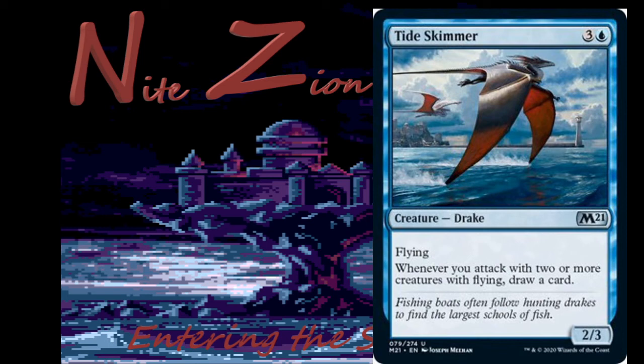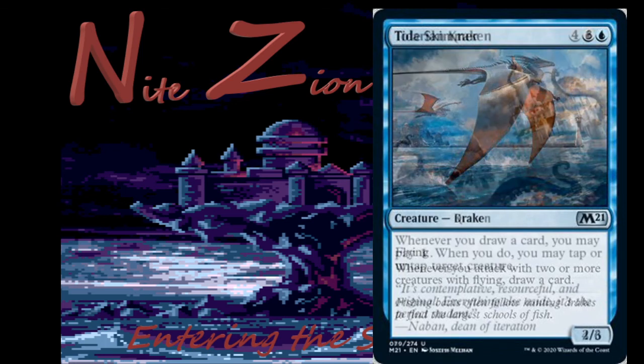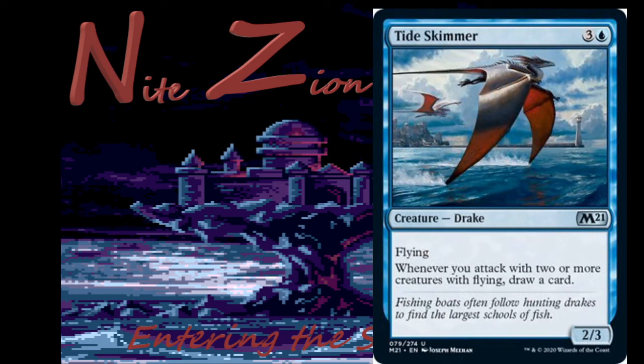Tideskimmer — 3 colors and a blue, drake, uncommon, 2/3 with flying. Whenever you attack with two or more creatures with flying, draw a card. Very good in limited, not good in constructed. I will probably pack-one-pick-one this — I'll be happy about it, not jumping around the table calling judges over. How is this not a dinosaur? Whatever — this card's good in limited.